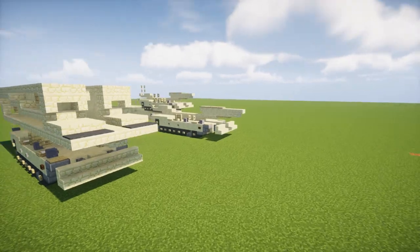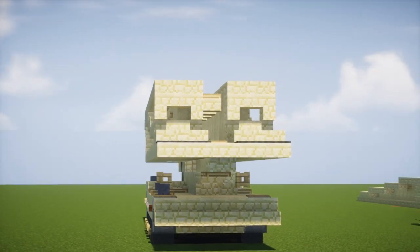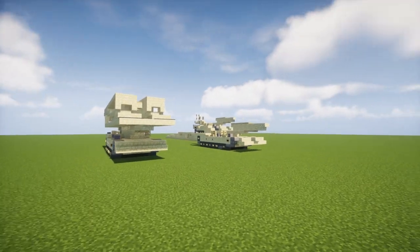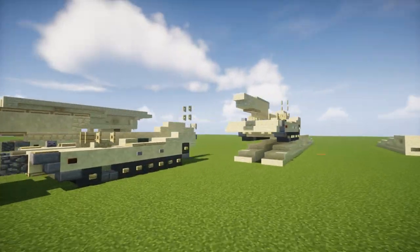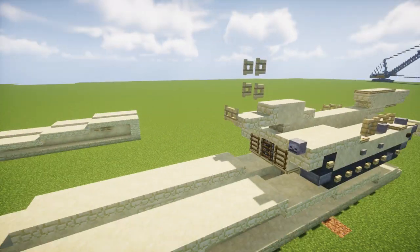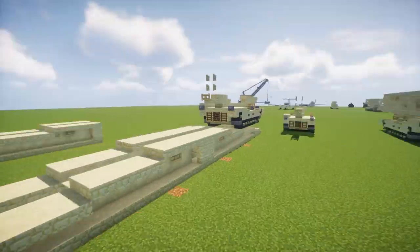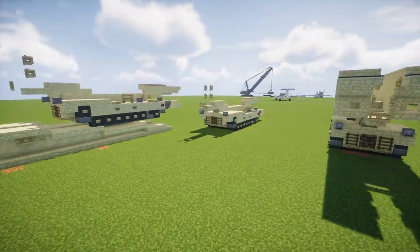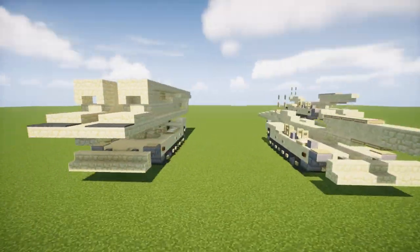I also did modify it since then so it looks a lot different and it's supposed to be more accurate. In real life this is used by the U.S. Army of Engineers and they lay bridges — this is what it would look like if you're carrying Abrams tanks over; they need a really heavy duty bridge. I think this is actually our first U.S. Army combat engineering vehicle, and yeah, let's get started on this build.